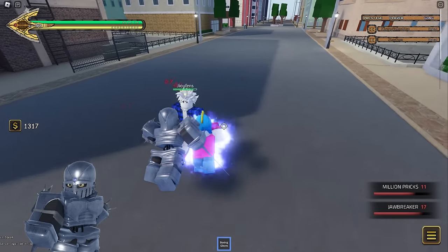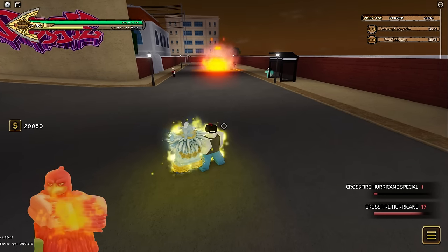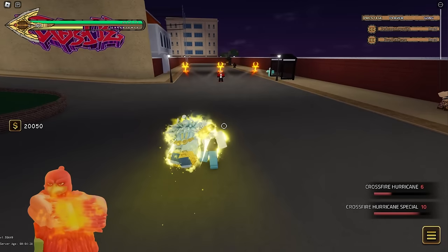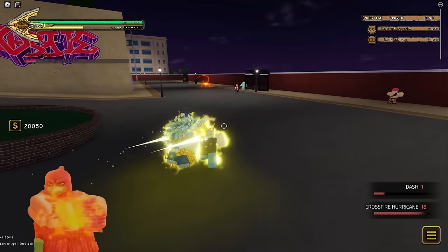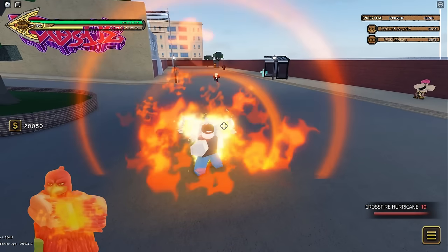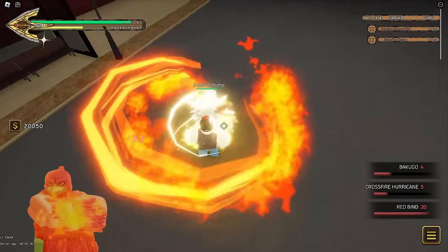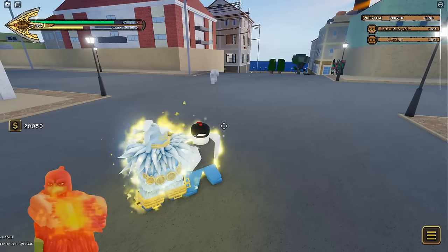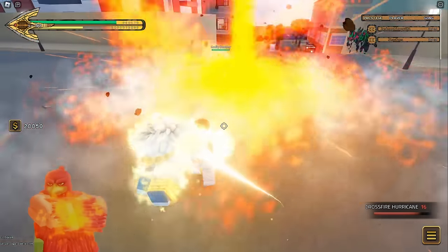A lot of people playing Magician's Red just throw out both their Crossfire Hurricanes hoping to snipe people, which can be ineffective against people that constantly run or just good players. It's okay to play slow with this stand as it only has a few moves, but all of them are very good for punishing. Every single move Magician's Red has other than Crossfire Hurricane has high prama, but they're all blockable — however to compensate, Crossfire Hurricane block breaks.